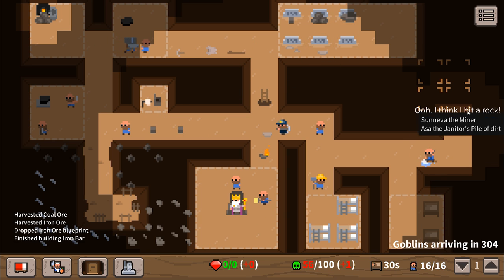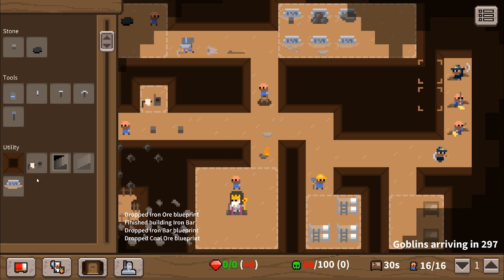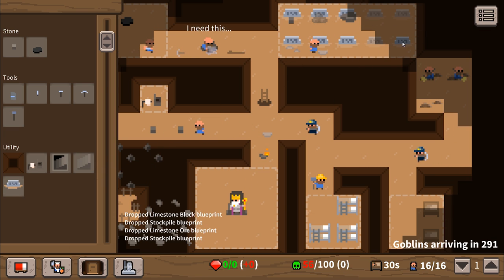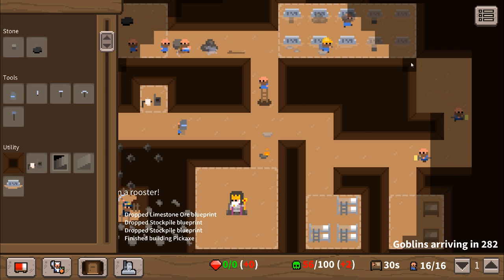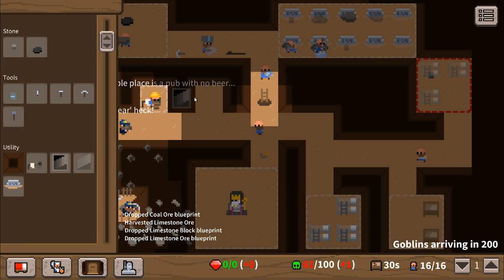It's time to get even more dwarves into our dwarf stronghold - it's not really a fortress yet but it's getting there. We've kind of got this bit of a dead space here, although we could make this more efficient. It's time for us to start going down.